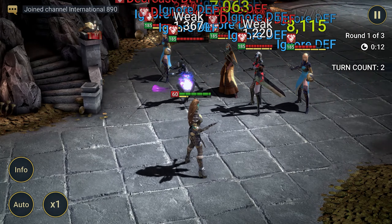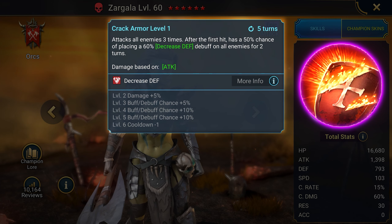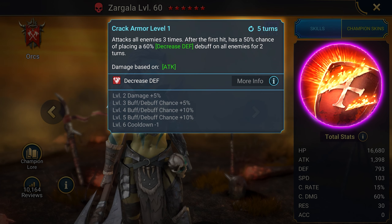And now for what you came for — let's look at the champion. Zargala is an attack champion with the force affinity. She can be found in shards with a small chance. At first glance, her abilities might seem ordinary, but she is a true damage dealer who excels with proper upgrades. Her consistent debuffs and high damage multipliers will impress even seasoned players. Briefly about her user ratings — I don't solely rely on them, they give a general impression. Overall, Zargala performs well in the arena and most PvE content.